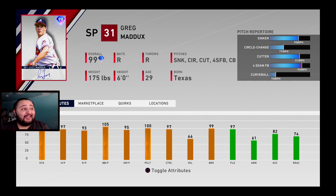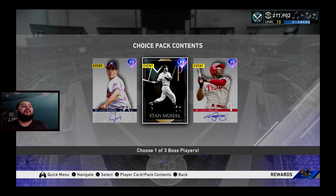Maddux has 99 break — that circle change and curveball will be filthy. His curveball is 70 miles per hour. A stat a lot of people aren't talking about: 97 fielding, which is really really good. And since he's a 6-series card you can prestige him, so don't forget that.